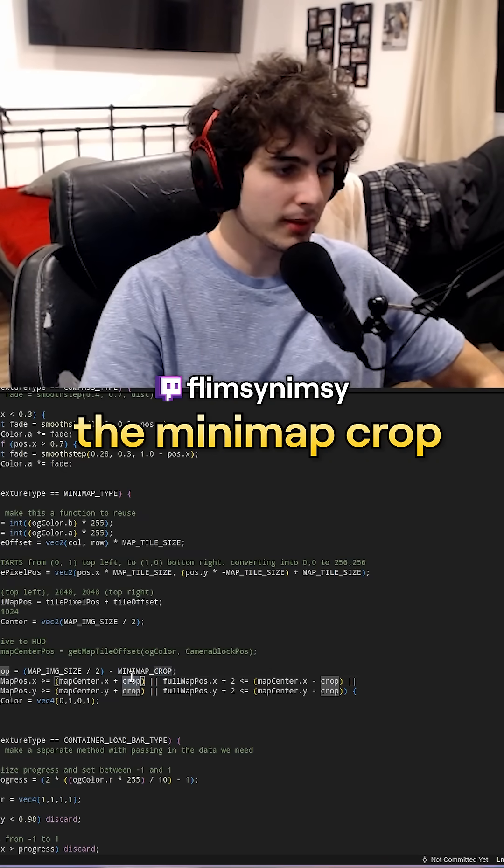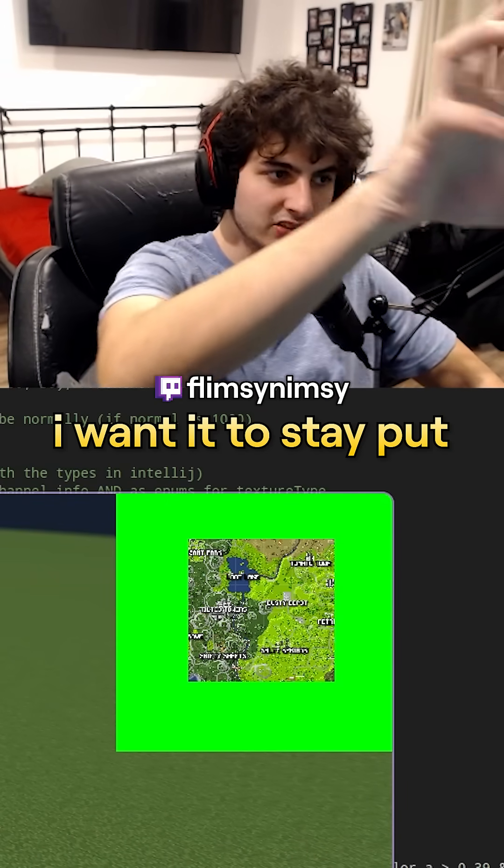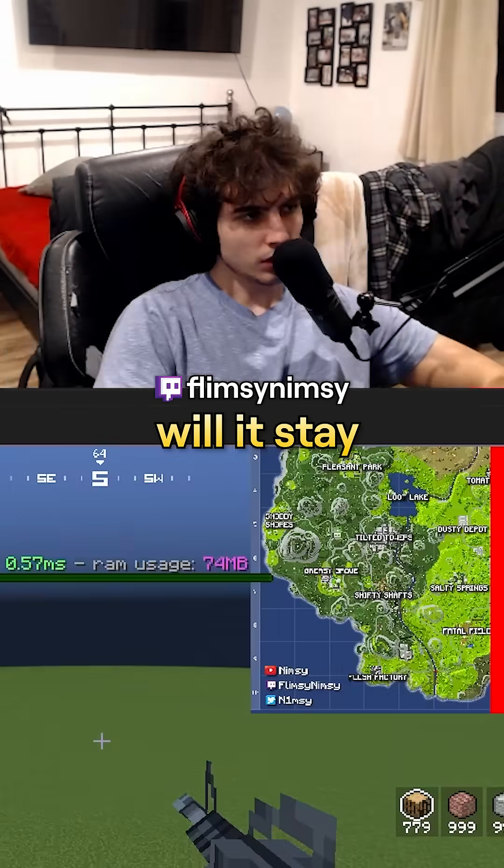Now we need to adjust the mini map crop so that it doesn't move when I change the zoom. If I make my zoom bigger, notice how it's getting bigger — I want it to stay put in that same crop area.